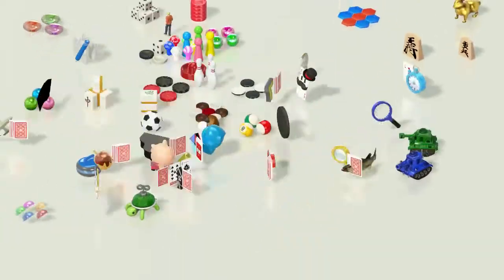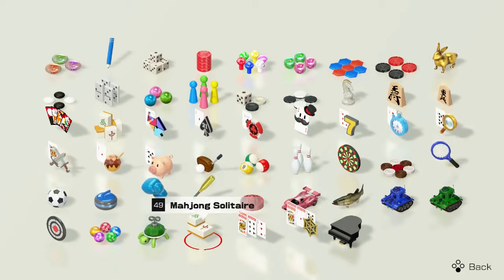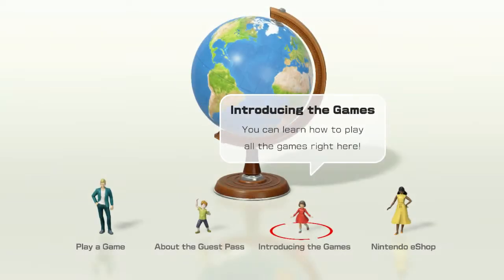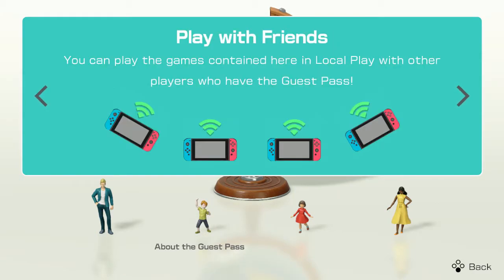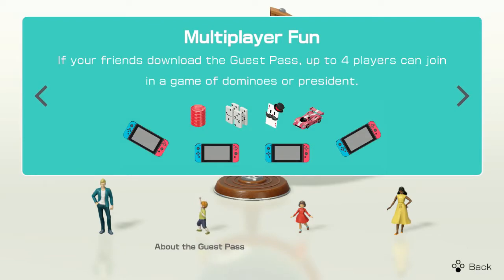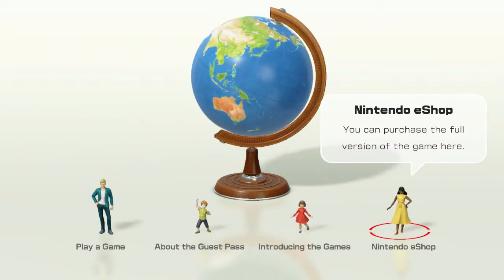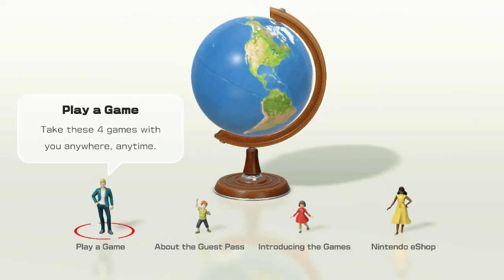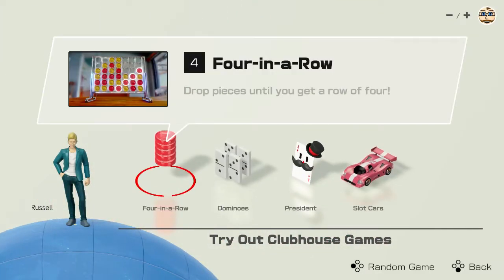There's information about the guest pass and what games we'll be playing. It shows every single game you have the possibility of playing, which is actually even better. We get to play Four in a Row, Dominoes, President — I love the top hat on that card — and Slot Cars. You can play with friends in a lobby, up to four players multiplayer. On local play, if someone has the full version we can do any of them, which is neat.